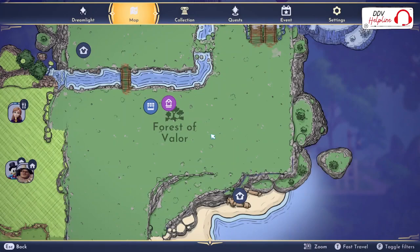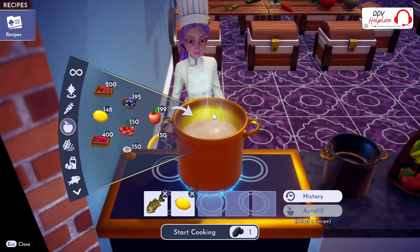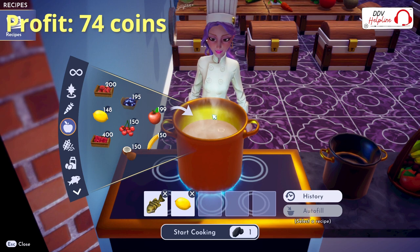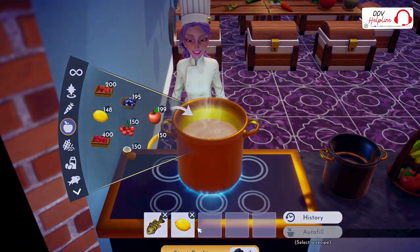Next up is the Forest of Valor. In the Forest of Valor, you can fish and forage lemon for free. If you combine any fish and one lemon, you can make a savory fish dish with a profit of 74 coins. Make sure to use the Bass fish because this fish is the cheapest when sold solo.